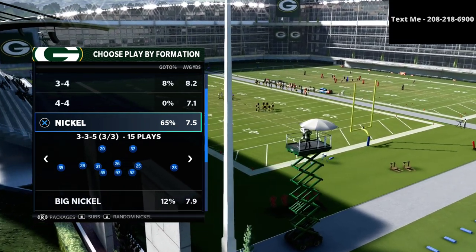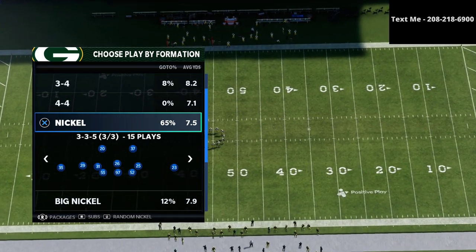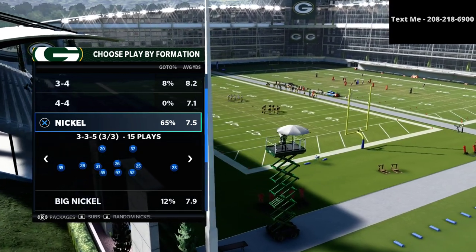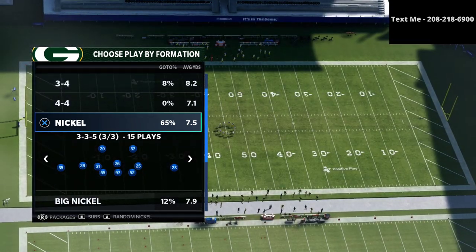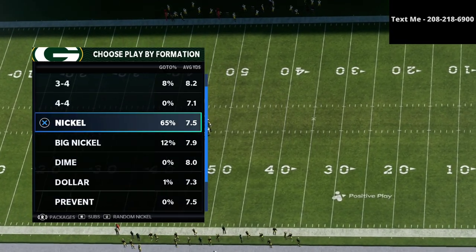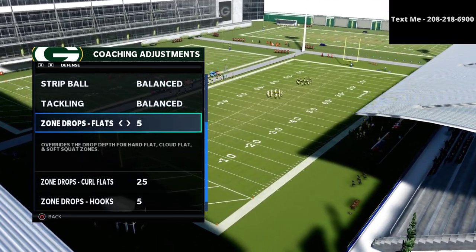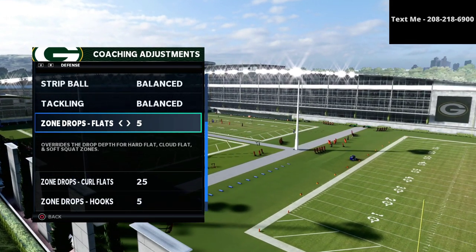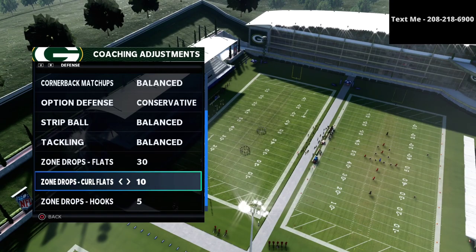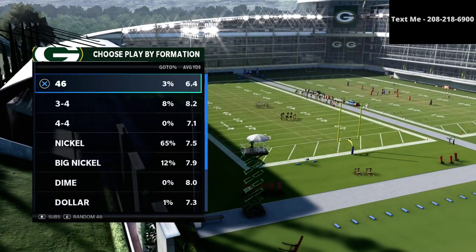If you want to get better on the defensive side of the ball I'd highly recommend it — it's been the best defense all season long. We started running this defense back in June and it's gotten a few updates over the course of the season. For zone drops, my recommendation is flats on 30, curl flats on 10, and hook curls on 5. If they make me adjust that I will, but typically that's where I want to be.